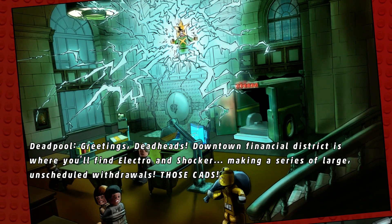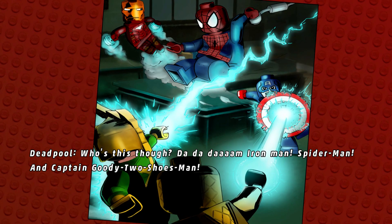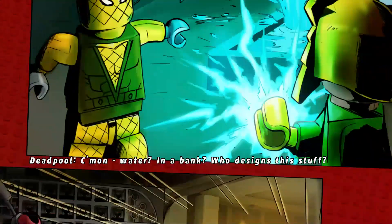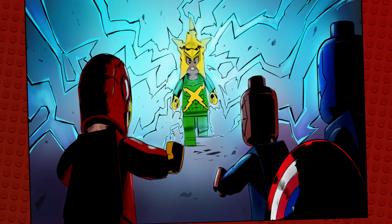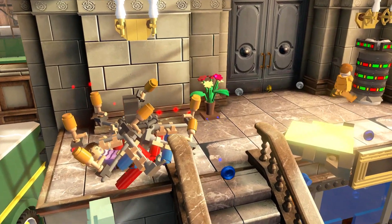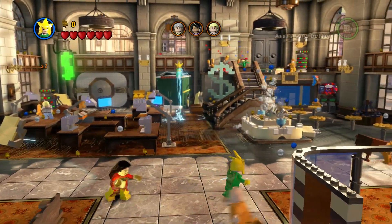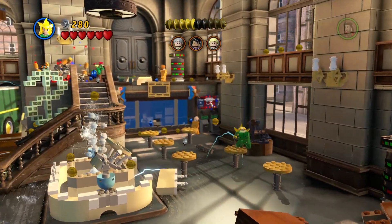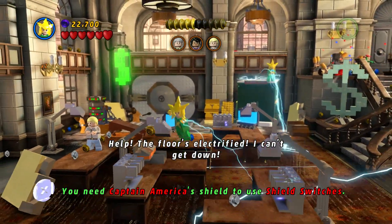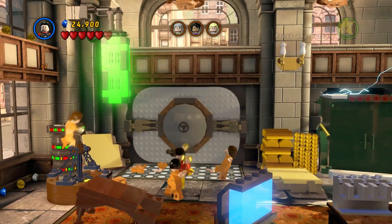We can't skip the Deadpool cutscenes — that's fine, they're pretty cool. Can Electro not get electrocuted by this? Oh, he can't! That's really convenient. I'm glad I made that discovery, because that water got really annoying in the story playthrough of this level.